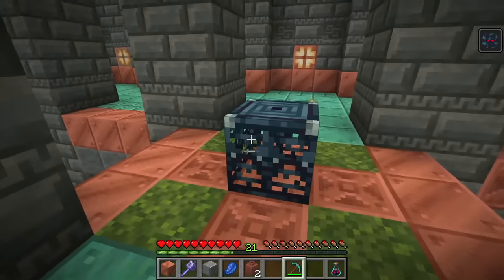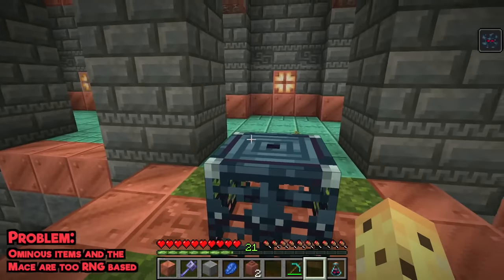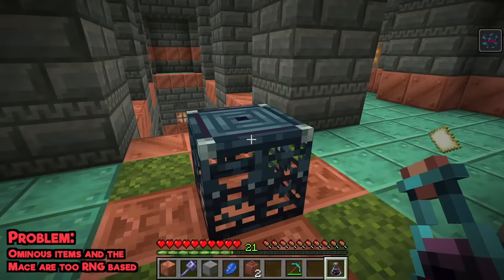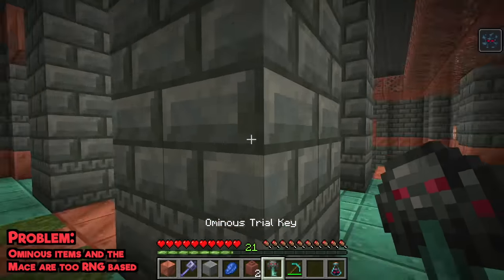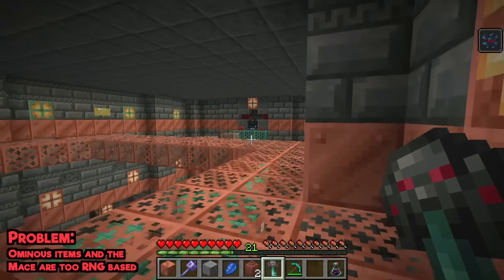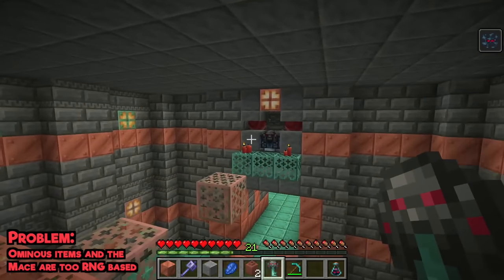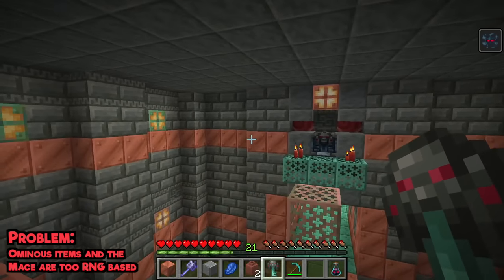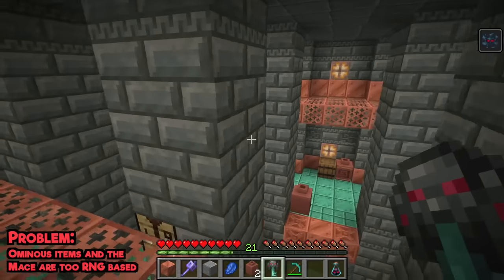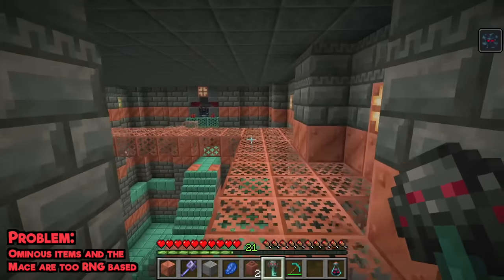The ominous experience right now is a little bit RNG heavy. You need RNG to get ominous bottles to begin with, then you need RNG to maybe get one of these ominous trial keys, and then you need RNG when you use one on an ominous vault to potentially get whatever you're looking for. I think too many layers of this in a row don't feel very good — randomness is fun when you do it once, but when you do it too many times in a row it starts to feel like you're just on the grind.